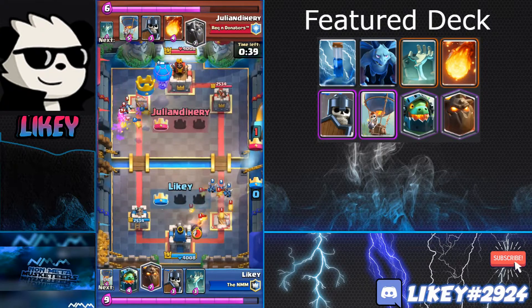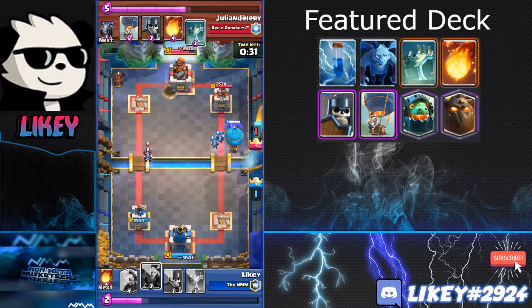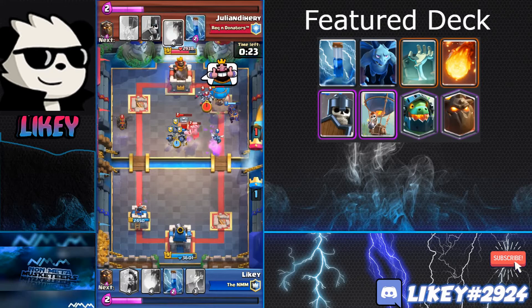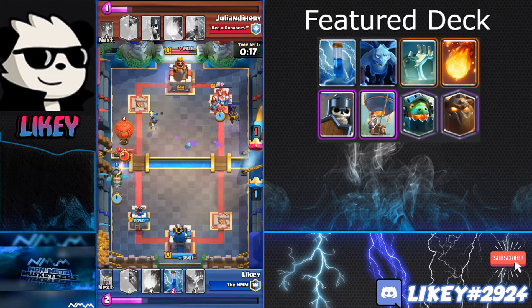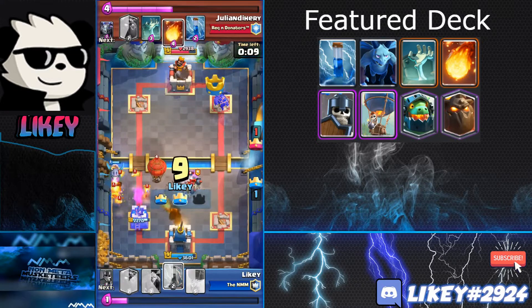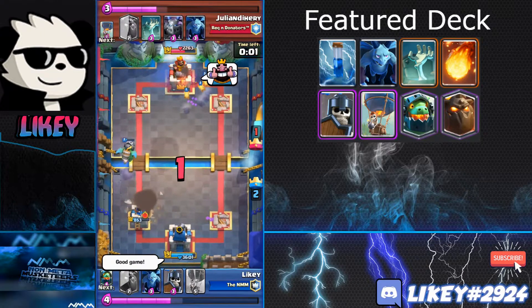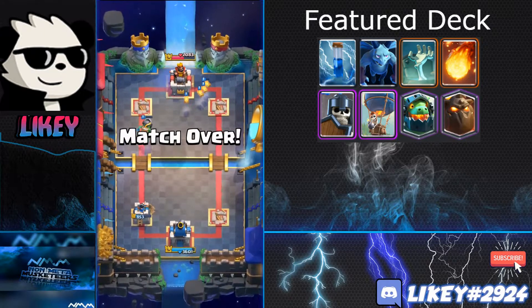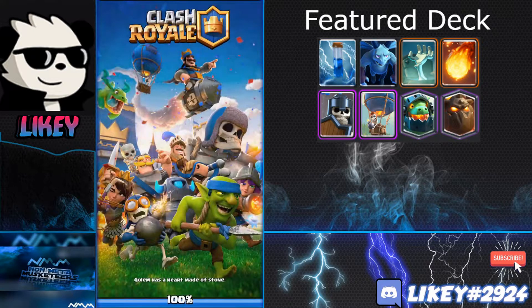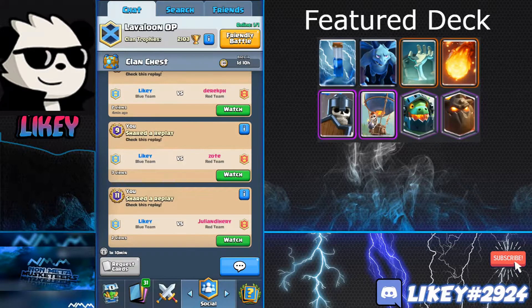I put some Minions on his Balloon. He spends a lot more on defense than I do and we both take a tower, but I'm at a four-elixir lead. In a Lava Loon mirror matchup, spend as little as possible on defense. He used Tombstone, Mega Minion, Fireball, and Zap on my Balloon; I just used Minions. That finishes the 12-win grand challenge.